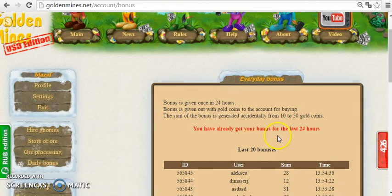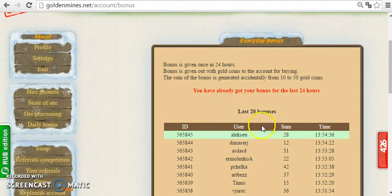Let's go step by step. Click here for the daily bonus — every day you can take your daily bonus, which is given once in 24 hours. I already took mine for today. As a free member, in two or three days you can collect enough gold coins to hire one gnome.